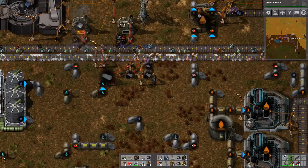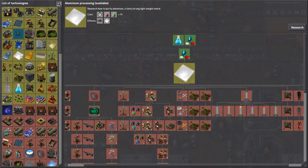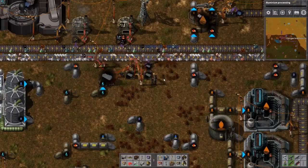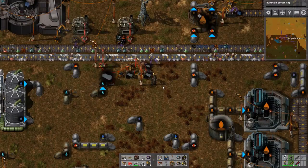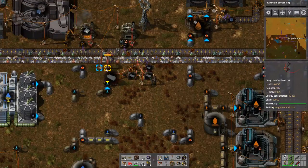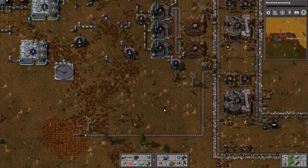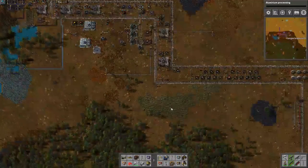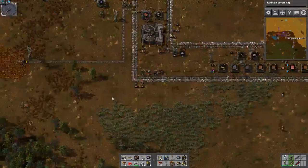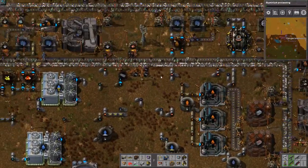Trying to do a bus at Bob's mods - it's insane. You can copy inserters - shift right-click and then copy them onto each other. It's pretty handy, same thing you do for copying assembly instructions.